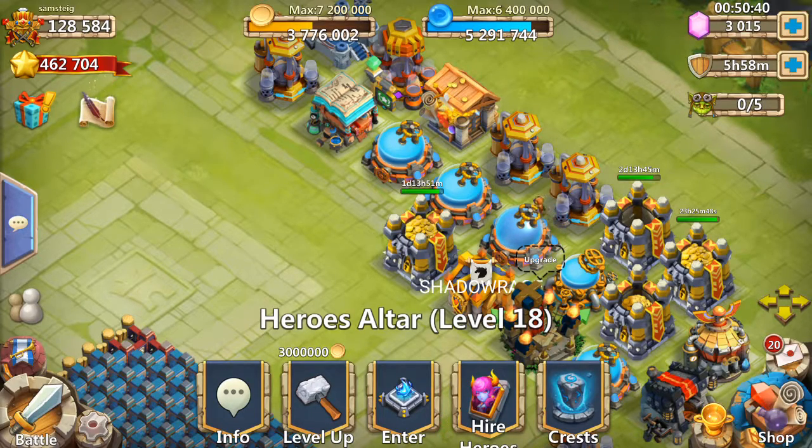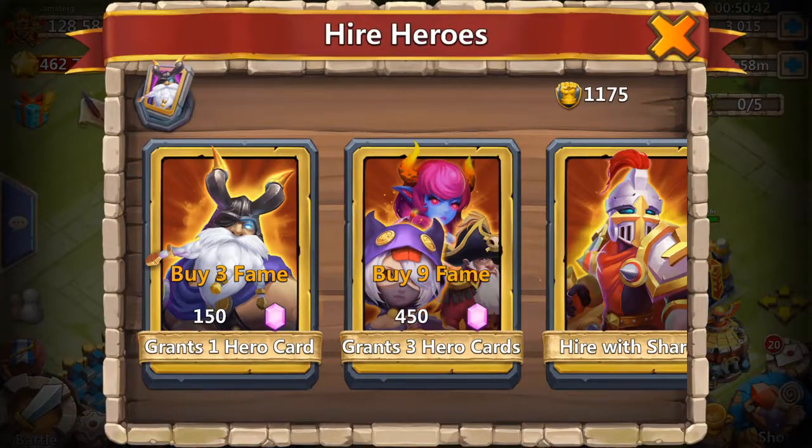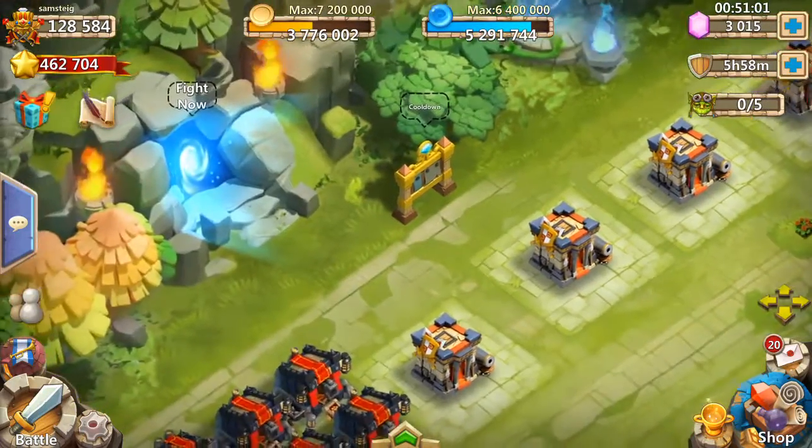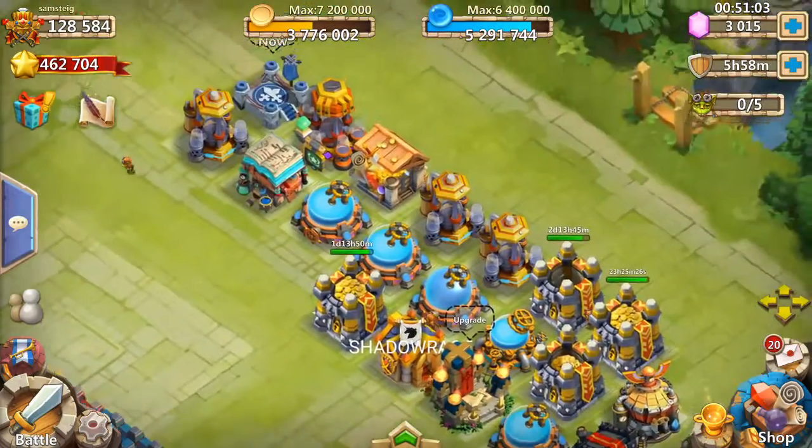I wanted to get this on video because so far it was only one week out of six where I didn't roll a legendary on one of these days, and I had a lot less gems that time — usually only around 1800. I don't know, what do you guys think? Do you think it's maybe another fluke?